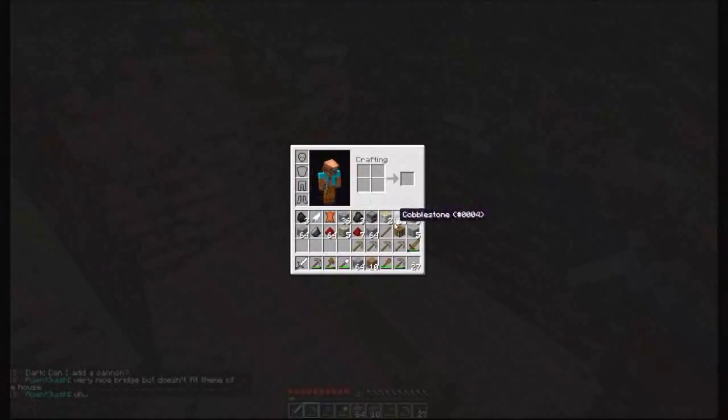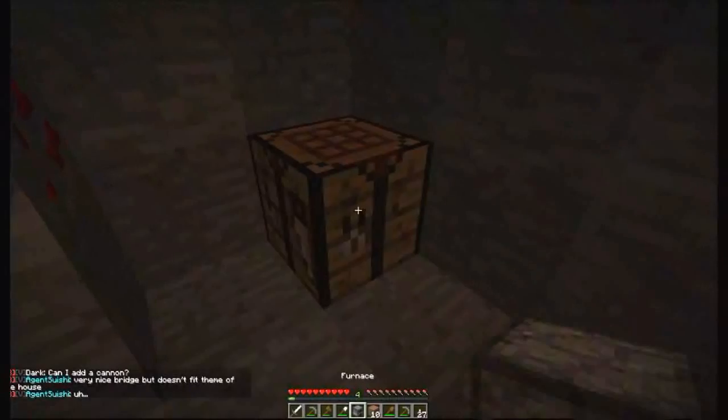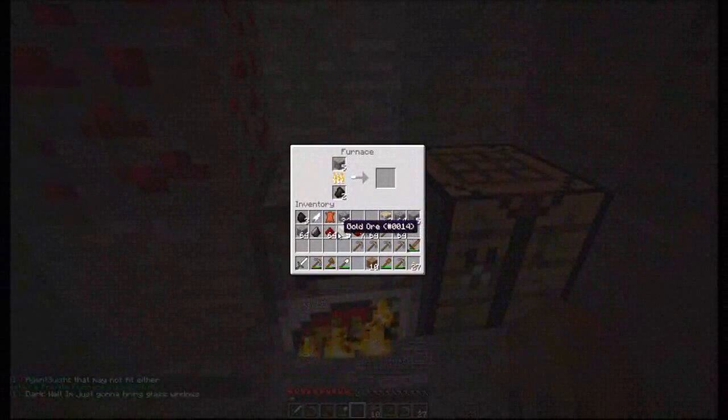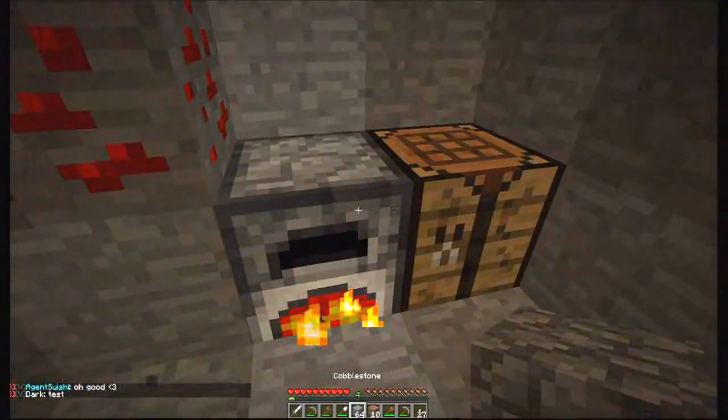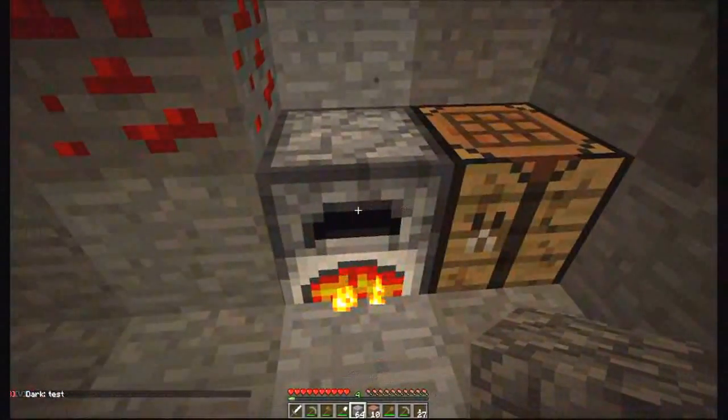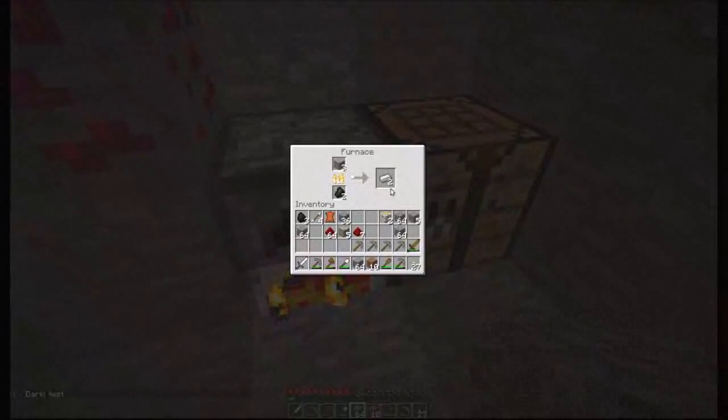Let me go ahead and create some tools here real quick. It's going to create a private one for me. I need to go ahead and melt down this iron ore, and probably also melt this gold ore. I've got a flint, so I can actually create an arrow, which would be nice if I get some string later on. I am hoping to run across an abandoned mine shaft — those are always fun and I do love to explore those. I've got one piece of leather and I'm hoping I can make something exciting from that.